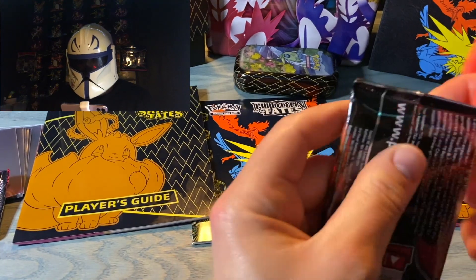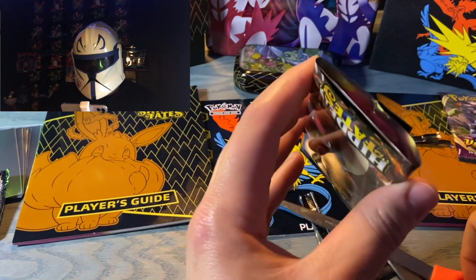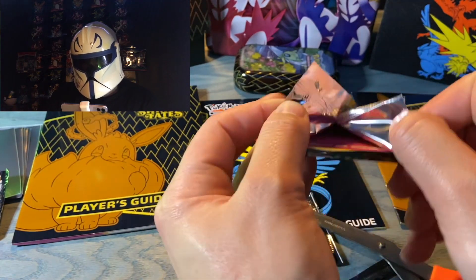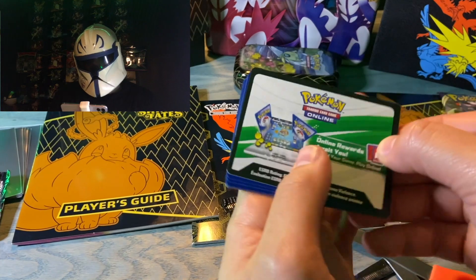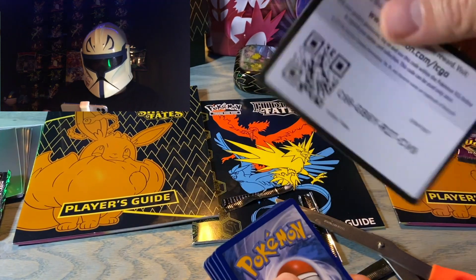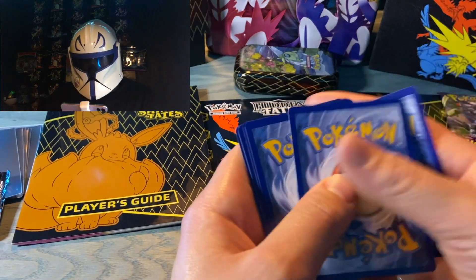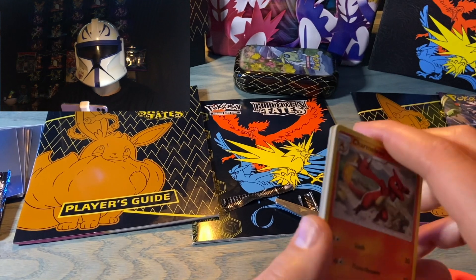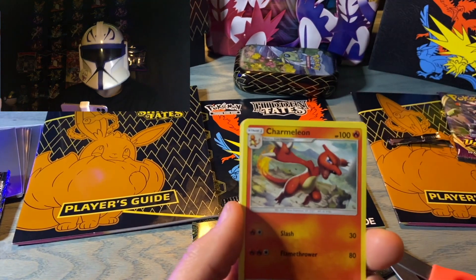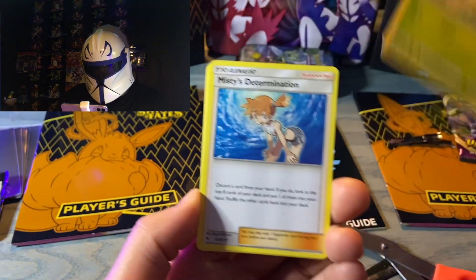I always sleeve up all the Reverse Holos and the Holos — those are a lot of the cards that I give away. Somebody hit me up on TikTok the other day — had to be a younger kid — and commented that he hasn't been able to find any Shining Fates near him. So I said hey man, if you'd like a few cards — meaning a whole lot, because we've got a lot of bulk — if I can put a smile on someone's face, especially a little one, I will send them some cards for free. Cards are cards, especially Reverse Holos.